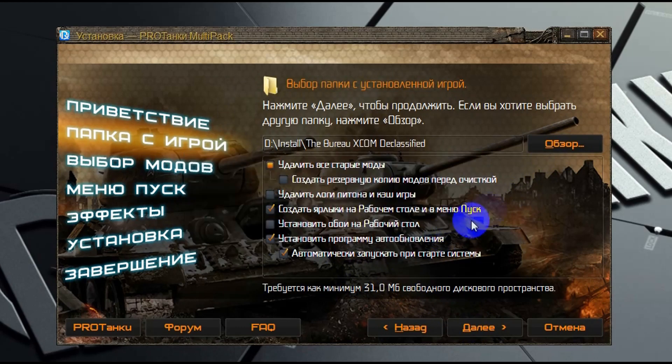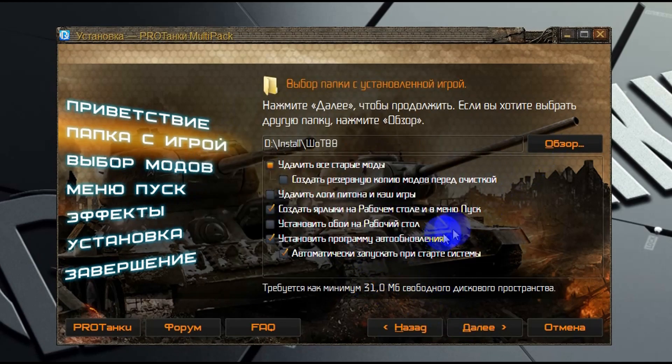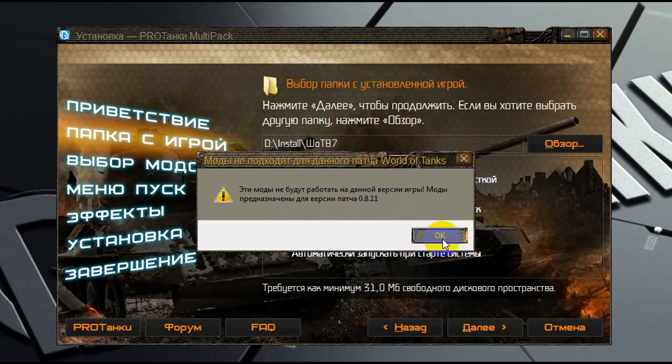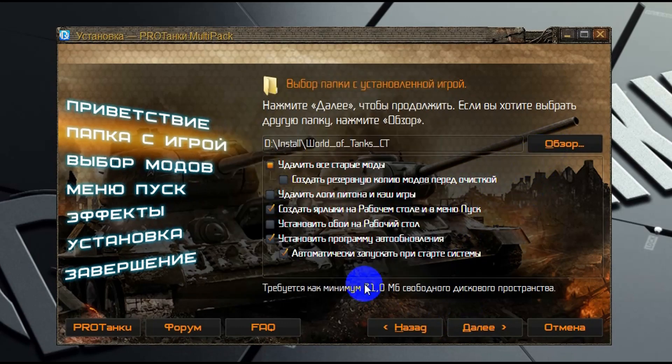Если вы выберете неправильную папку, мультипак просто-напросто не позволит произвести установку. Если вы выберете папку с игрой, версия которой уже устарела, мультипак точно так же не позволит произвести установку. Всё это связано с тем, что моды, предназначенные для одной версии игры, скорее всего не будут работать на другой версии. Мультипак не позволит вам произвести установку в неподходящую версию.